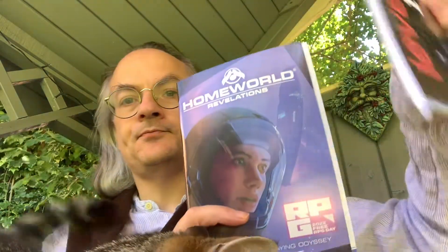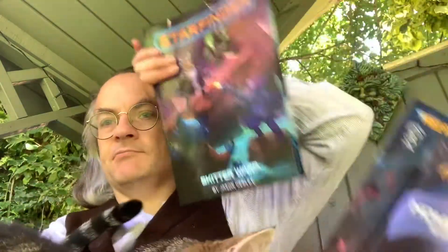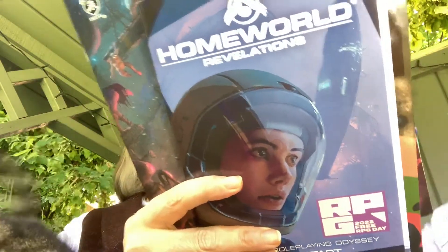We have the box to continue delving into. Now we've been into this box a few times and pulled out a few things. So far we have the Homeworld Revelations Quick Start Level 1 Volume 3, A Strange Light Breaks — Adventure for Iron Kingdoms, Skitterwalk for Starfinder, and A Familiar Problem.